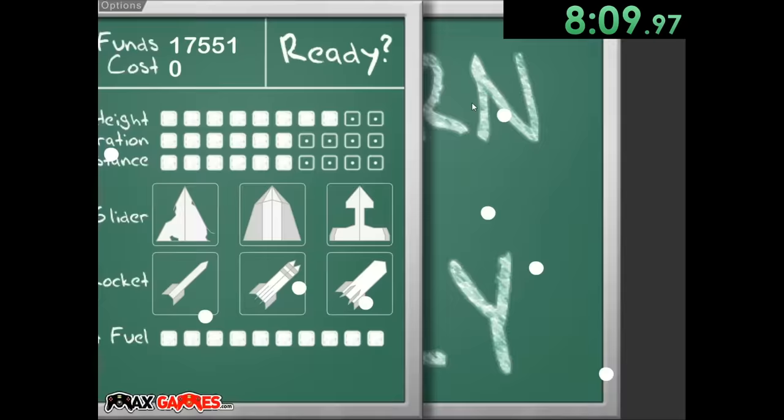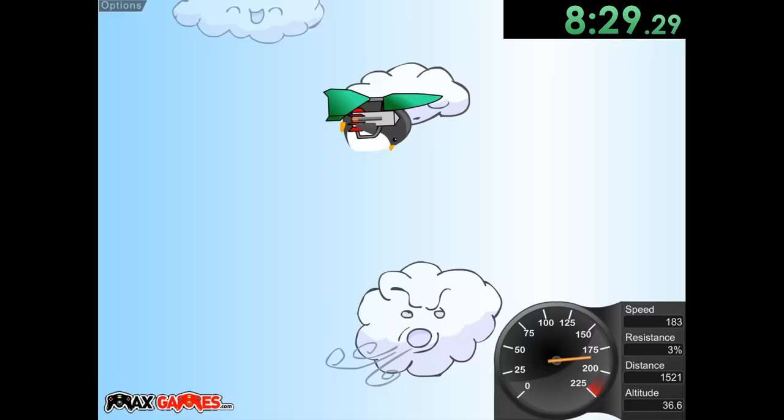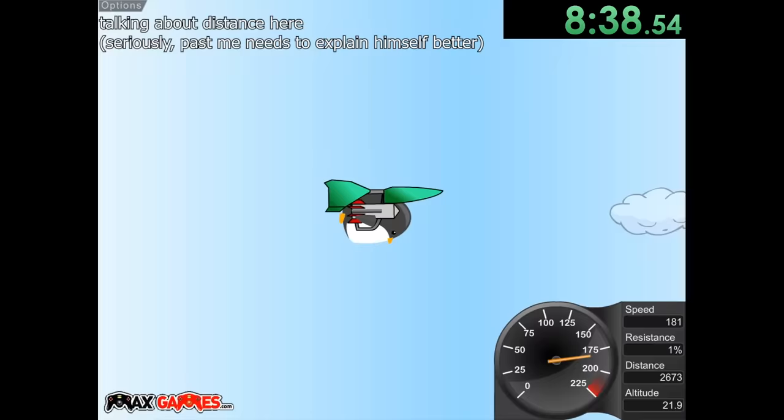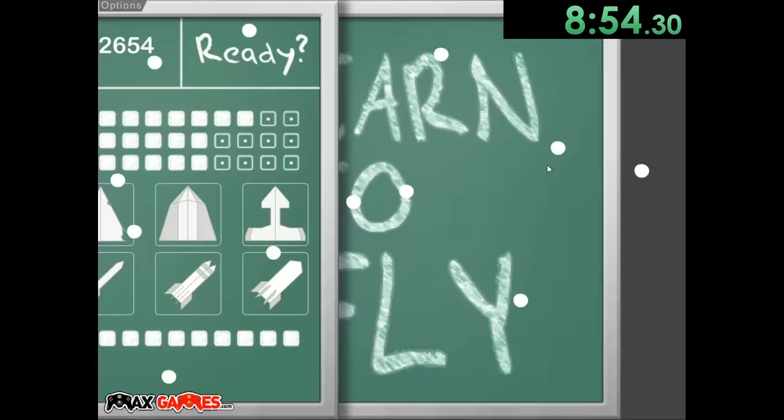Now it's pretty much just time for us to grind this out. We need to get 20,500 points to be able to get all the different upgrades. So we're just going to let our penguin fly for a while to get the maximum amount. Unfortunately there are no more achievements we can do, so pretty much all of our money just comes from going far. I think around 3,000 to 3,500 should be good. Look at all these different cloud faces — they're great, they're having a good time. I'm going to say about here and hope that's good enough for us to get the rest of the upgrades we need.